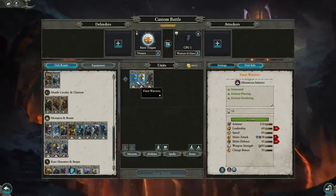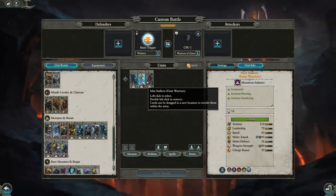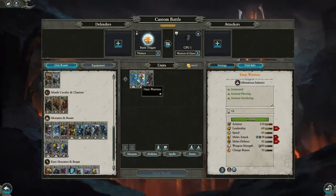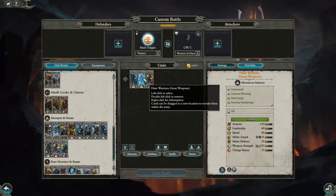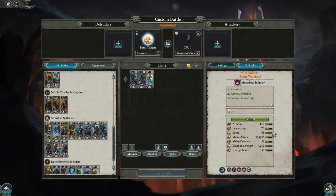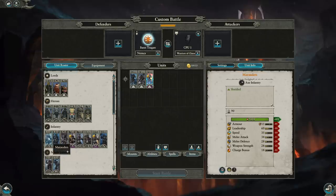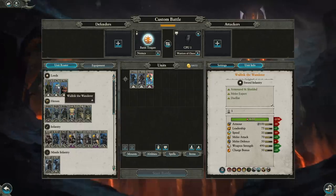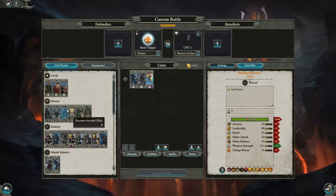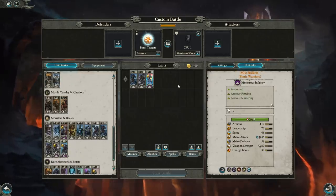The Miststalkers Regiment of Renown Femir have 56 melee defense, 45 melee attack, 110 armor, cause fear and terror, have missile resistance, and Vanguard deployment. These guys are super powerful. I can't stress enough — Femir are the way forward for Norska. The armor sundering synergizes perfectly with Berserkers and even regular Marauders on the front line. Stack on Wolfric's armor-lowering effect and some magic, and your non-armor-piercing infantry can do a huge amount of work.